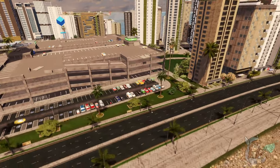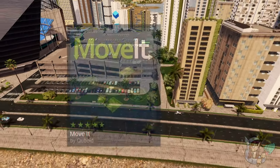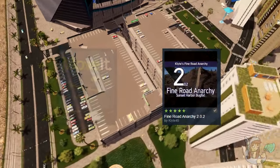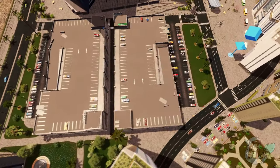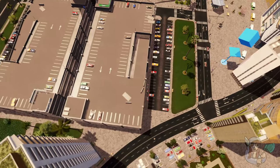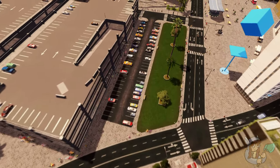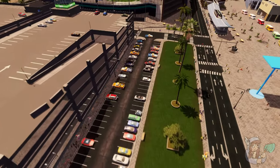You will want at least these two mods installed: the Move It mod and an anarchy mod. I use Klyte's Fine Road Anarchy. Of course, along with the parking lot roads assets themselves — links to any mod and asset I list will be in the description below.